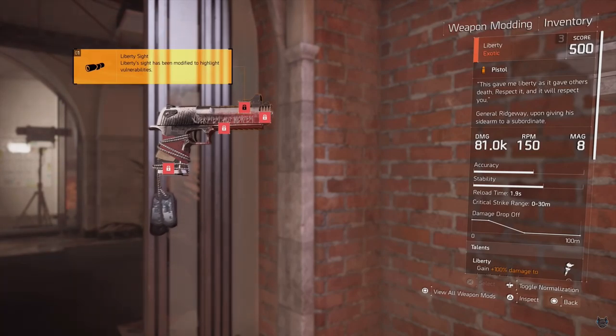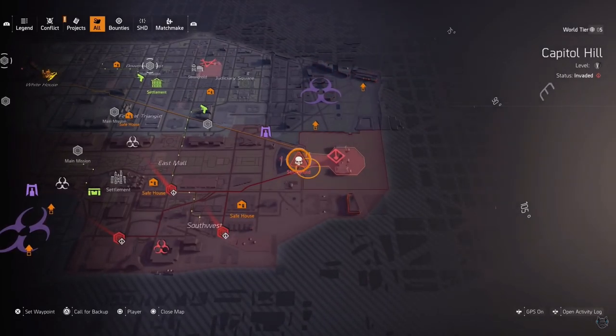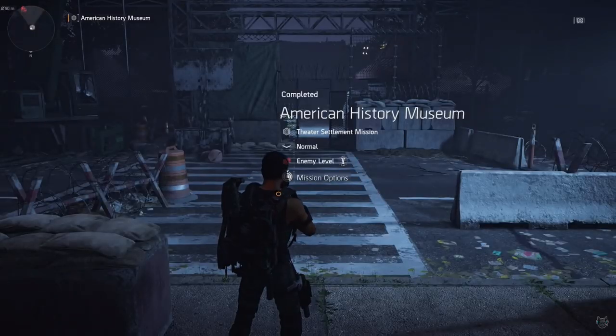The first piece to start the quest for the Liberty comes from the Capital Building, but not when it's an invaded mission. You need to toggle from invaded to non-invaded so you want it to be regular. That way you can get the first piece — the Trigger. You can go to your resources tab on your character and you should be able to see it in there.